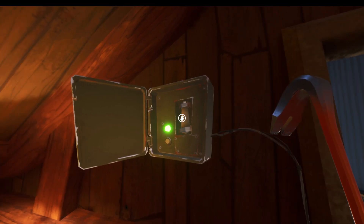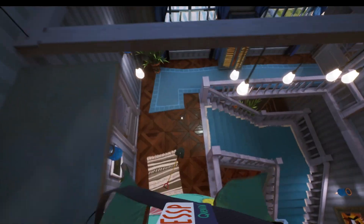Open this up and what's inside is just a fuse, so we're going to pick that fuse out. You are going to need it later, so don't get rid of it. Now if you look down you can see the lights have gone off, so let's head down.